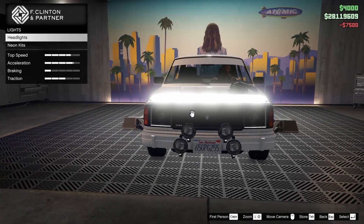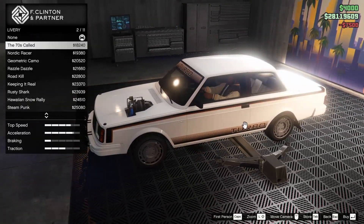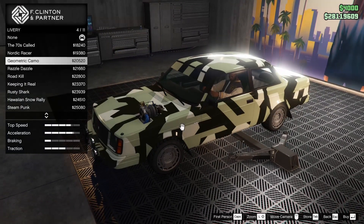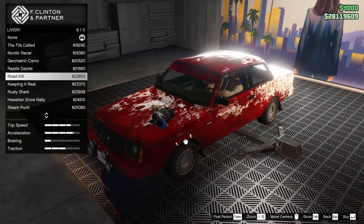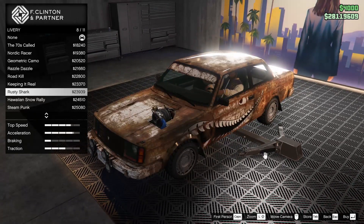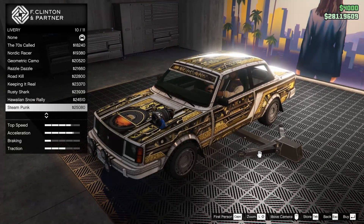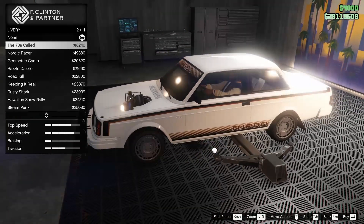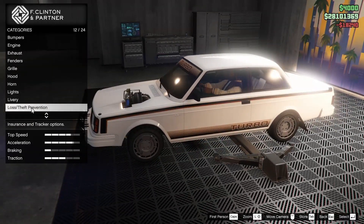For the lights, we are gonna go xenon, obviously. For the livery, we've got one called the 70s Cold — that's sick — Nordic Racer, Geometric Camo, Razzle Dazzle, Roadkill, Keeping It Real, Rusty Shark, Hawaiian Snow Rally, Steampunk, and Oodles of Doodles. We're gonna go for the 70s Cold because I like how that actually looks — I feel like it's pretty cool.